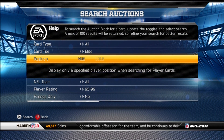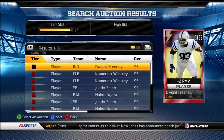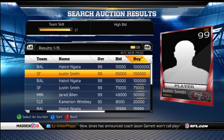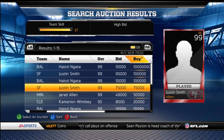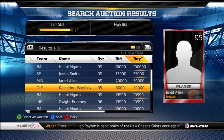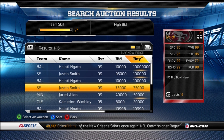I bought it for like 60K, so pretty much making profit. The other NFC hero is Justin Smith — right end, I believe. Justin Smith's got pretty good stats. 75,000 is too high; I might buy one if they drop. Does he give a boost? No, the Pro Bowl cards do not give a boost.